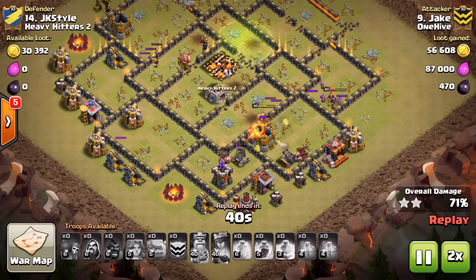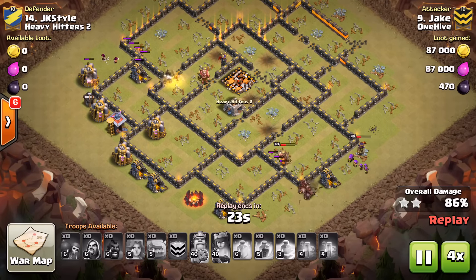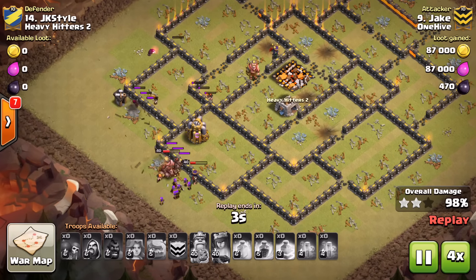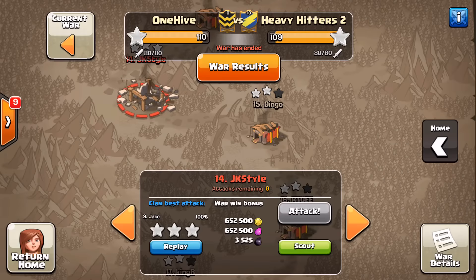He's got just one little row of defenses on the bottom, valks and hogs still moving through. He's got four hogs in the back — to have a TH10 at this level with four hogs in the back is pretty good. He drops them on the back side as soon as those defenses get distracted — perfect timing. Just a few defenses left, they go down to the hogs. Queen's still up, king's still up, hogs still up, still has wizards and valks. Awesome job, Jake.